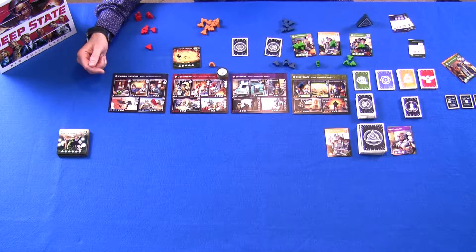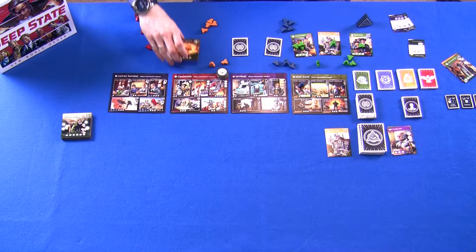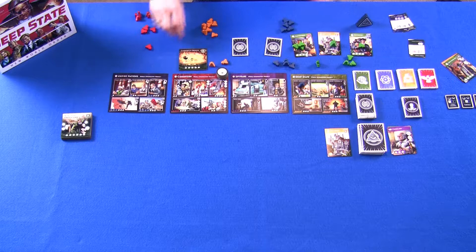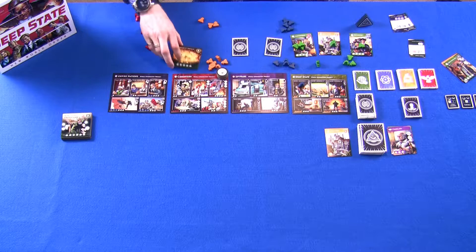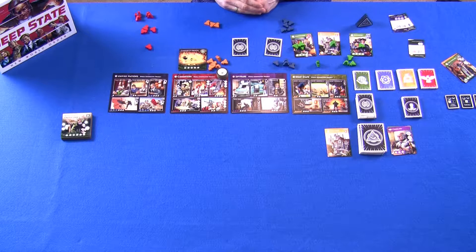The Unified Nations project is especially useful for covert operation strategies. Every level up to level three allows you to pull back extra agents from cards you've taken over this turn and from prior turns that still have agents. So if you have five agents on a covert operation and you're at level three of Unified Nations, you take one agent off normally and then pull back three more, losing only one agent to reserves. This keeps your agent supply healthy while pursuing covert operations.